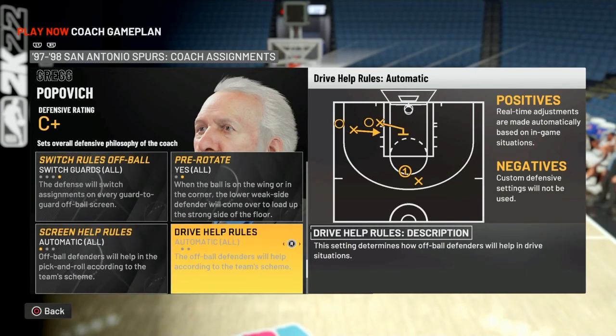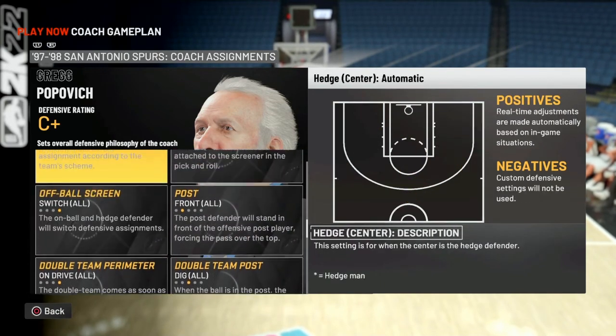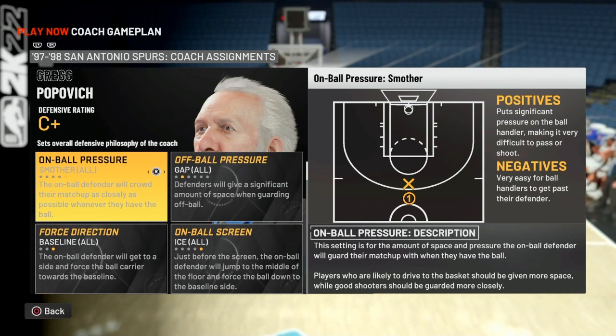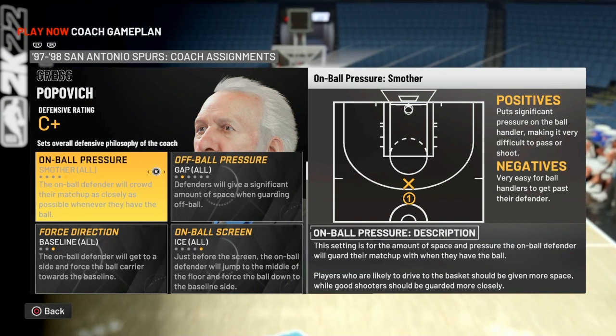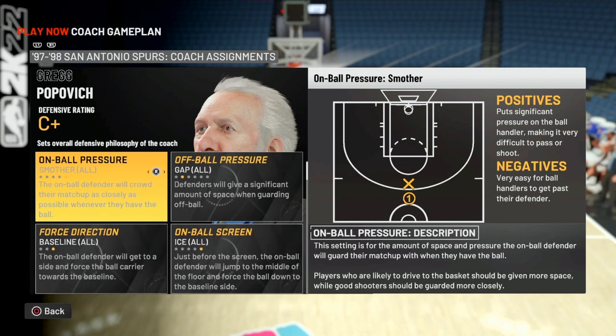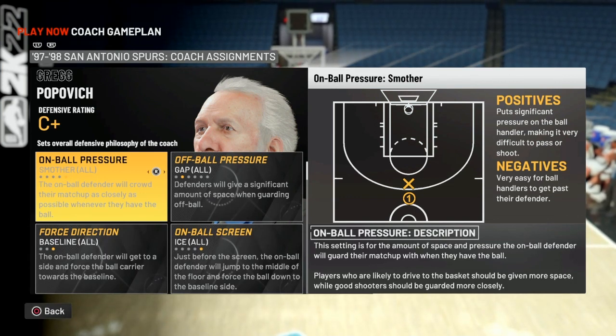Screen help rules — auto. Drive help rules — auto. Extended pressure — auto. And that covers the settings. A lot of what I try to do is mix up the looks I present. A lot of that is user-switching players — in the post, on the help defenders, on ball. I'm constantly trying to mix up what I'm doing with the defense and not giving them one look. But that's the end of the video — hope you enjoyed.